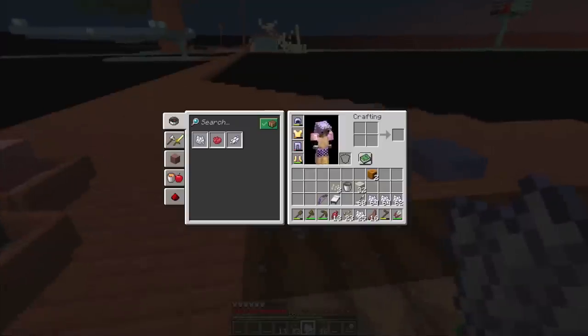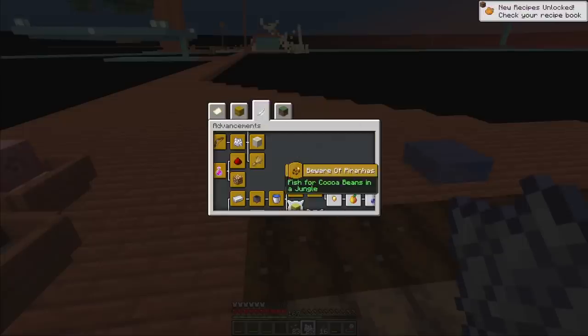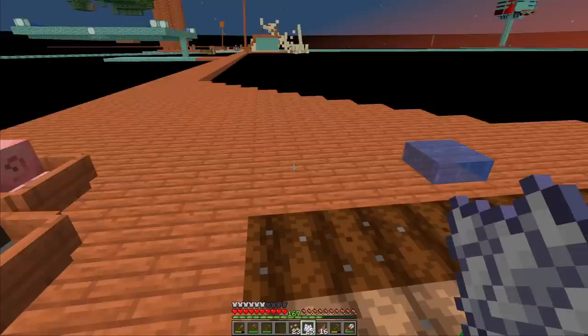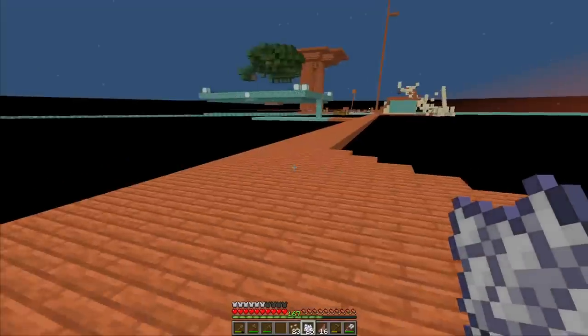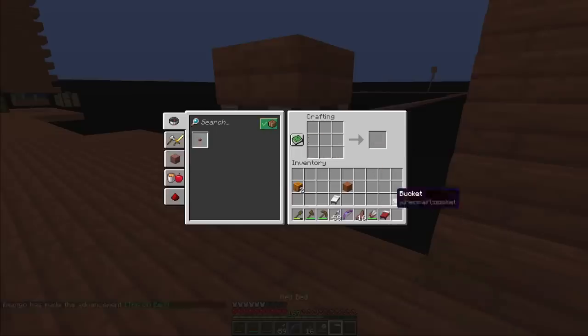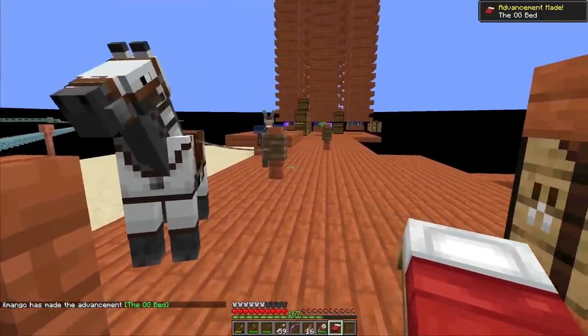Now we also have some beetroot - good for red dye. There's actually a reason to get red dye: it's an advancement in this mod pack - 'Make a bed of the right color.' So we can dye some wool and combine it with some planks to get a red bed. We needed a bed anyway for the AFK setup we want to build.